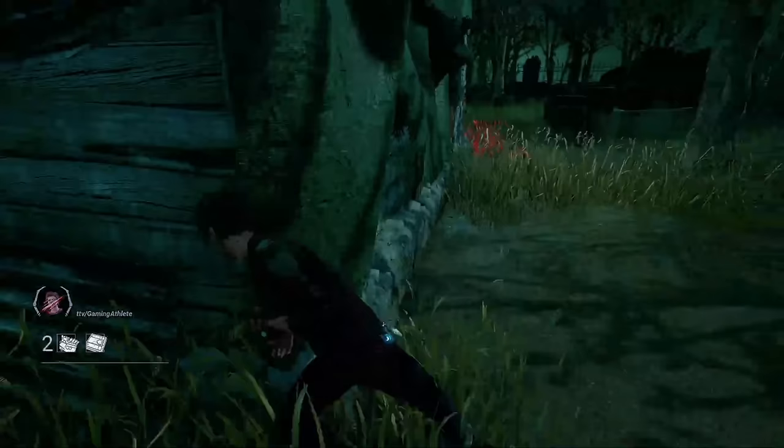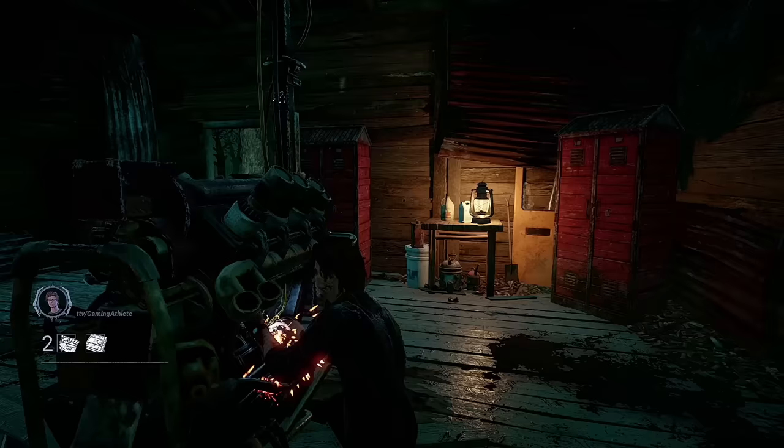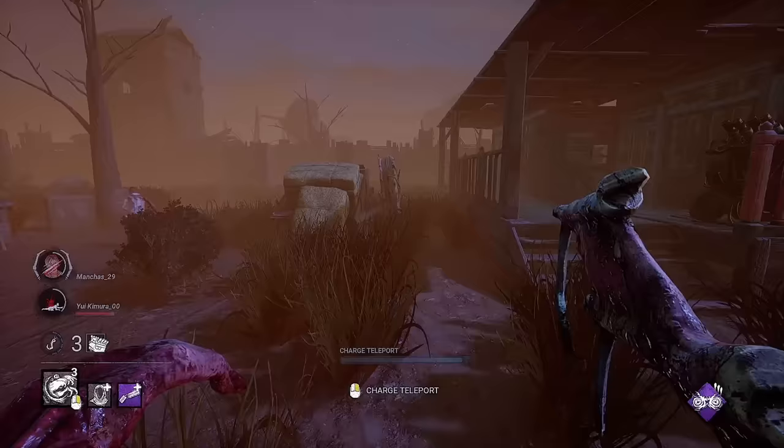This is a very hard-to-spot detail and is generally unknown across the player base. When working on a generator next to a locker which has lost its lock, it's essential you look out for this detail, as it can and will save you from taking a hit or a down. When spotting this as a survivor, you should have time to react unless the Dredge has the Boat Key add-on, which increases its teleport speed.